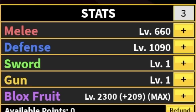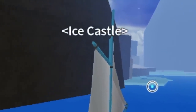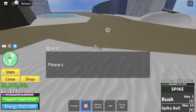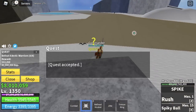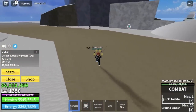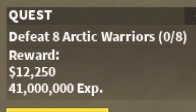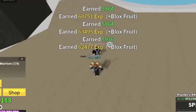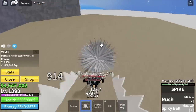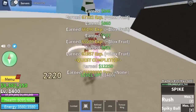Let's check our stats: Melee 660, Defense 1090, Blocked Fruits max. Next island is the Ice Castle. This is our final island. There's still the forgotten island, but for me it's really hard to use the Spike Fruit there, so I decided to stay here. Moving on, we're gonna start defeating the Arctic Warriors. We're gonna level up here 50 times, so when you add it all up, we will reach level 1,400.